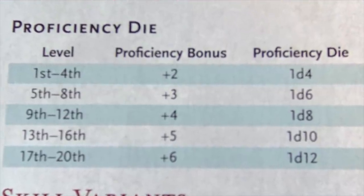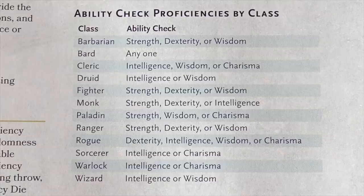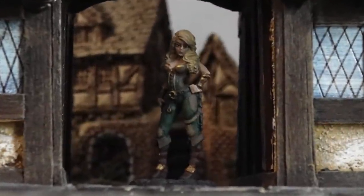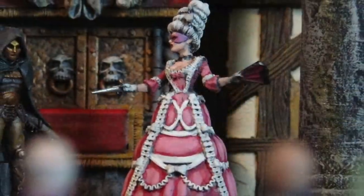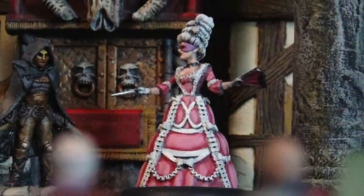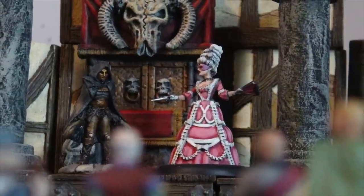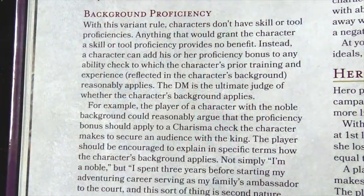Rogues and characters with expertise roll two proficiency dice and pick the higher number. Proficiency Dice also replace skills — you can choose to tie that proficiency bonus to two ability scores based on your character's prime requisite and background. So one of my characters is a rogue, so her prime requisite is dexterity. But before she turned to a life of crime she was a stage actress, so she gets a proficiency die on both dex checks and charisma checks.